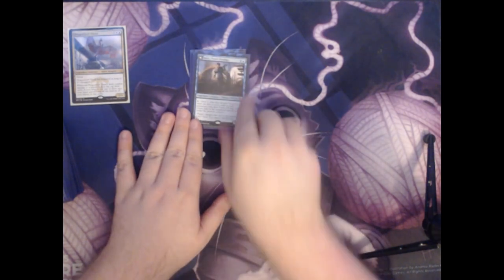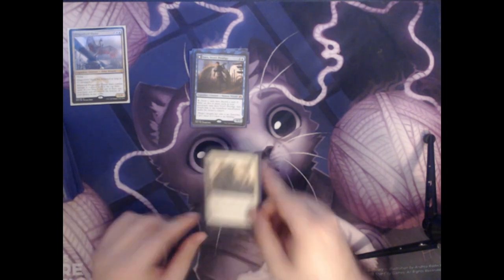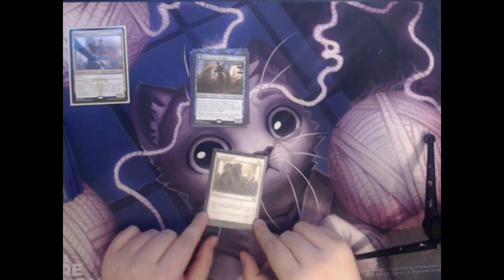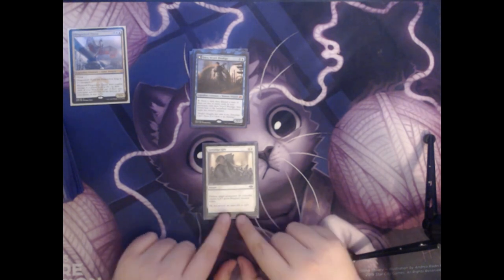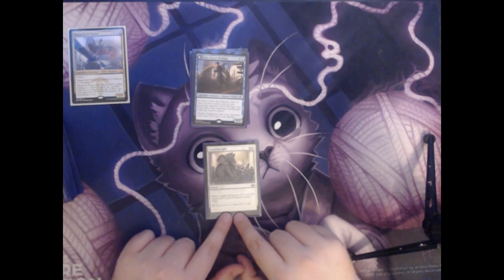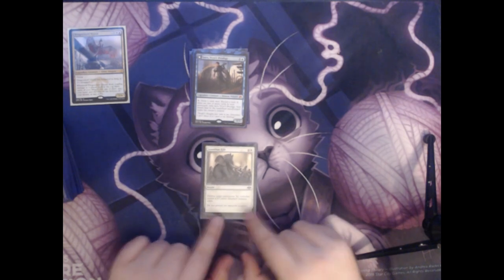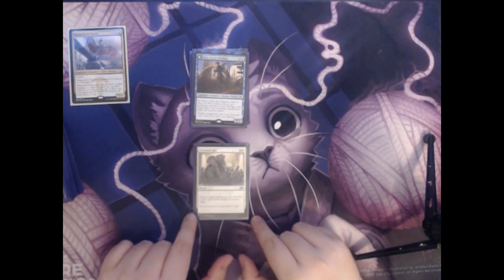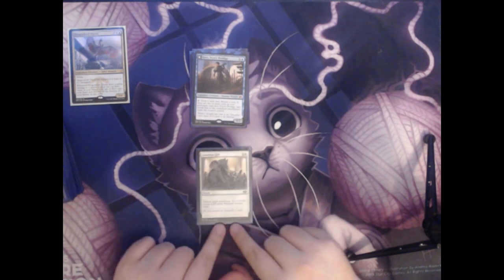It's definitely one of my favorite cards to have in the opening hand. Next up we have Generous Gift. This is a white instant that costs two colorless and a white mana. It destroys target permanent, and its controller creates a 3/3 green elephant creature token. It's very useful as a three-mana answer to any problem you may have, and a 3/3 creature is usually a lot better to deal with than whatever scary thing this got rid of.